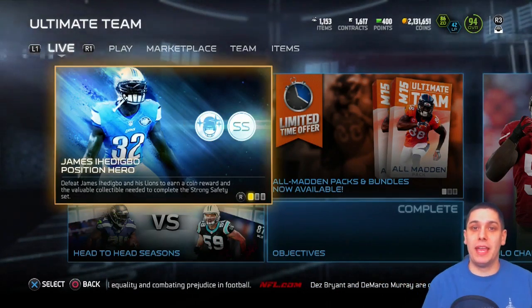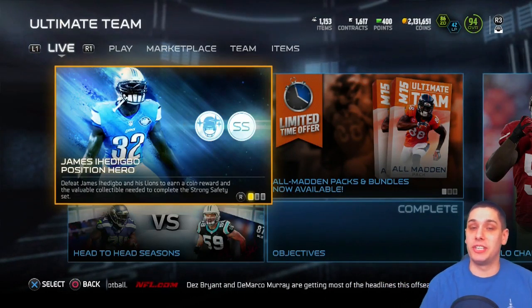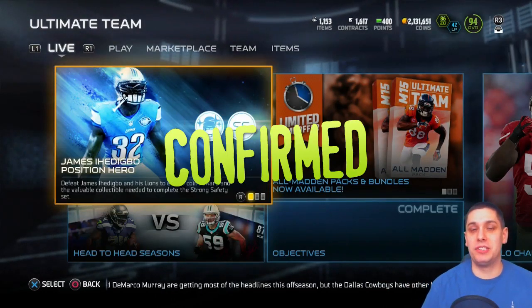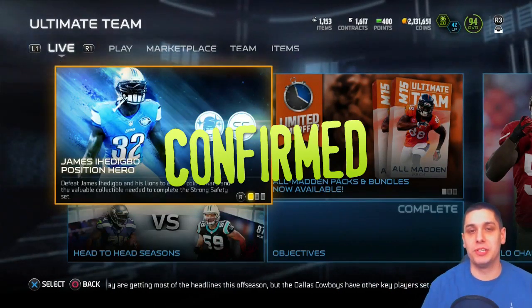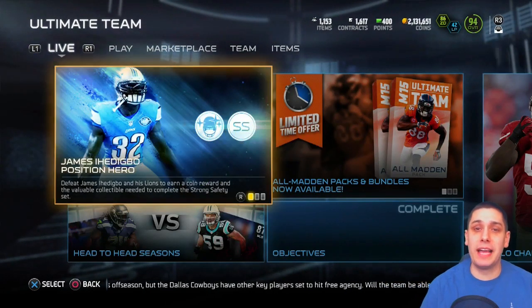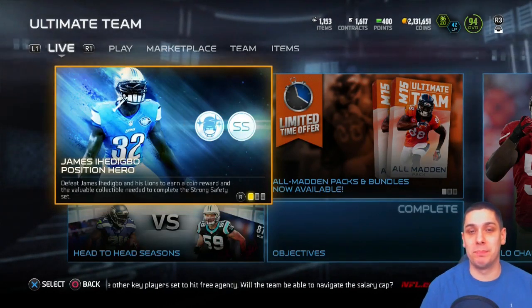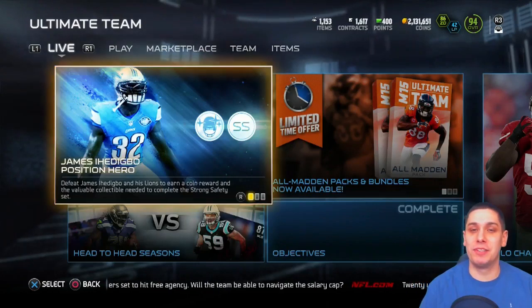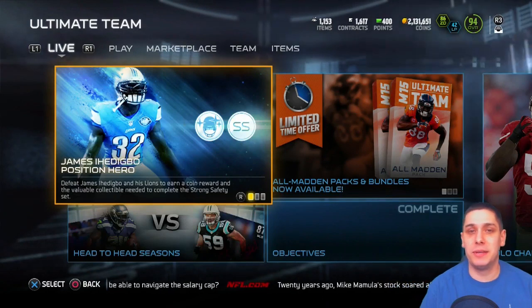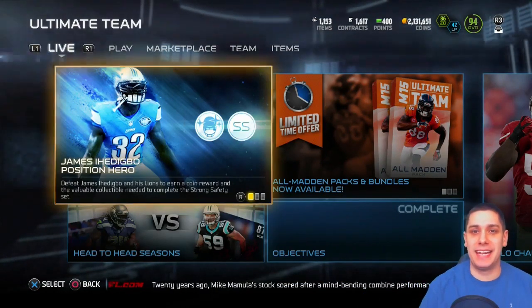That's just the way things go with EA sometimes — they're kind of a secretive company when it comes to stuff like this. This myth is confirmed: player attributes do change between Ultimate Team and the standard game of Madden. Thank you guys for tuning in — I hope you enjoyed this shorter episode of Madden Ultimate Team Mythbusters. If you enjoyed the video, please hit that subscribe button and give the video a thumbs up. I really appreciate it — talk to you guys again soon.